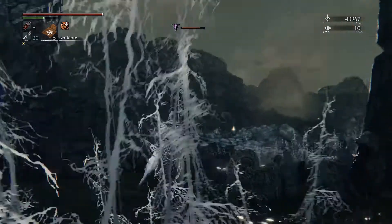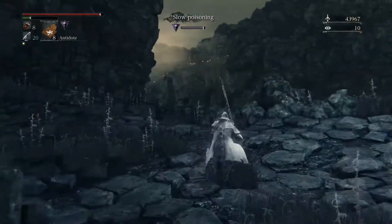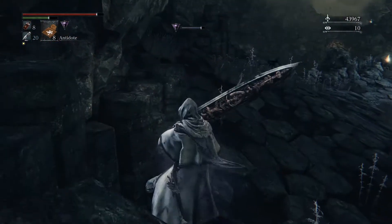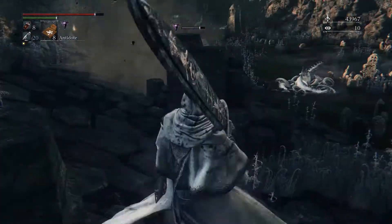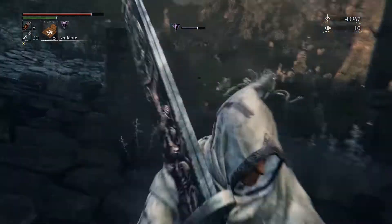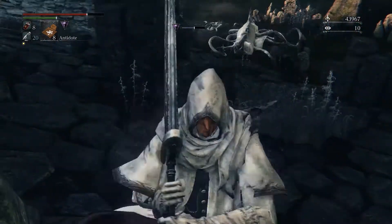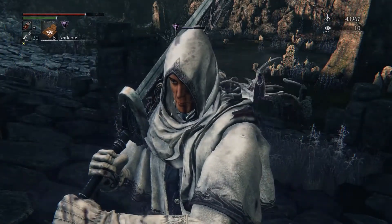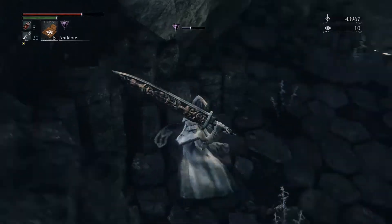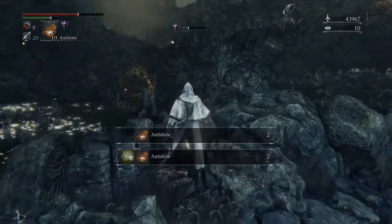Alright, so where are we? Let's hurry up and take a quick look around before — yeah, there is one up there. There's another one of those rock-throwing guys up there. So we're probably going to make a quick run for it. Come on buddy, throw another rock. Gotta watch out for this poison. There's just so much precarious stuff around here.